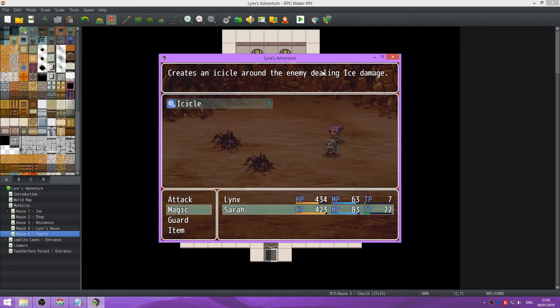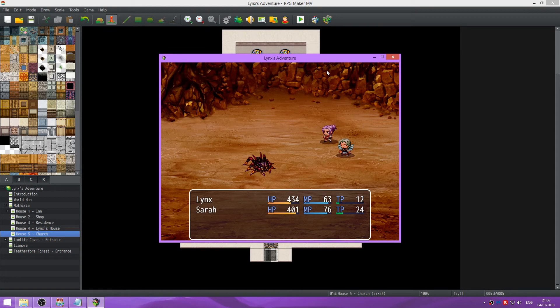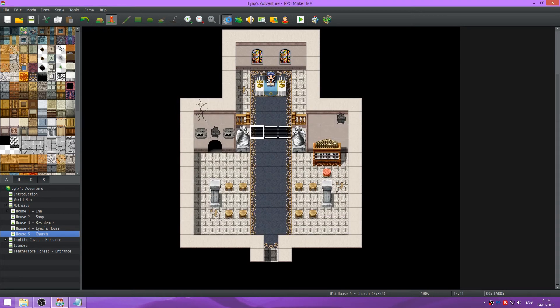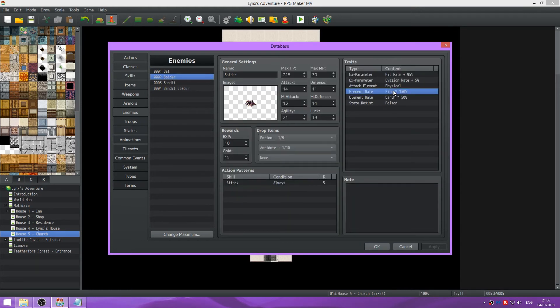So the first hit dealt 140, that one was 150. You might be wondering why does icicle seem so weak, but you'll also notice normal attacks are weak, considering the fact that fire slash and normal attack uses the same formula. That is because we set our fire slash skill to be fire element.